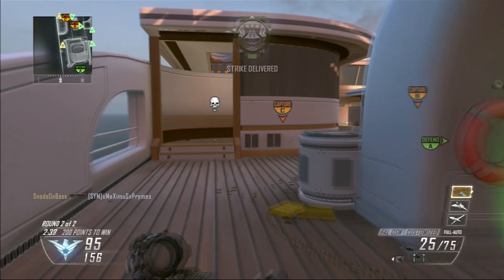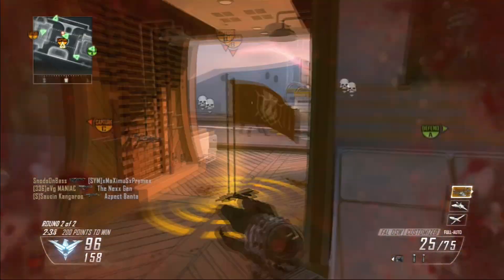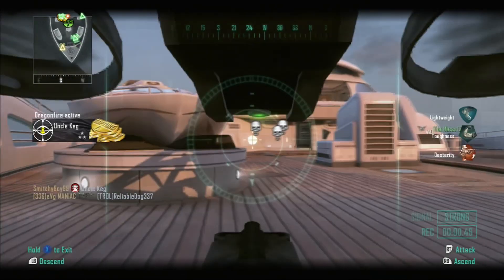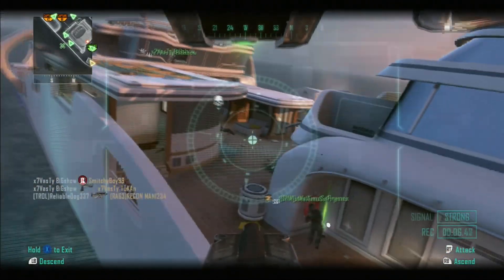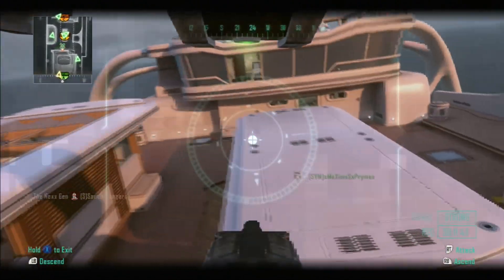Once I die here — I die by jumping into some shock charges — this leads back into our next topic about campers. There's one camper in the hot tub right there. I hate people that camp in that hot tub — I call it a bathtub. They are really annoying and they just piss me off.